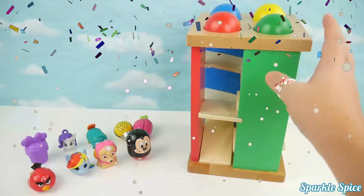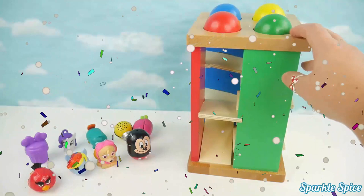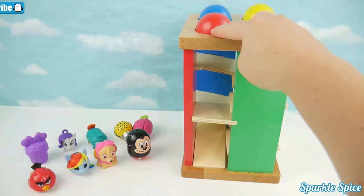Today I have this fun ball pounding table and also some toy surprises that are going to help us play a game. First let's look at our ball pounding table. We've got a green side, a yellow side, a blue side and a red side. They also come with a matching ball — green, yellow, blue and red.